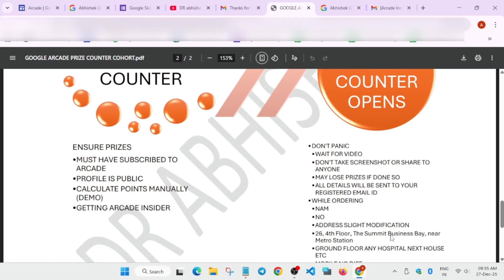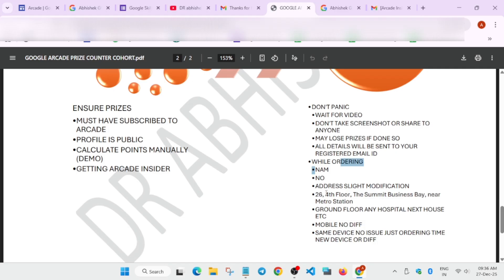When ordering, don't rush — everyone who participated will get their swags. But if you have siblings or others in the same household participating, make sure: your names are different, your contact numbers are different, and your address has some modification — like mentioning a different floor or a nearby landmark such as a hospital, school, or college.